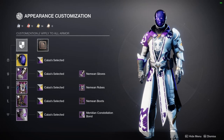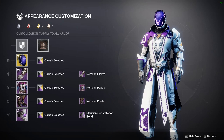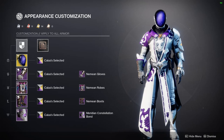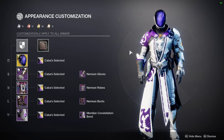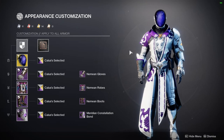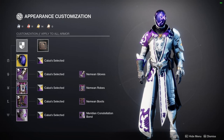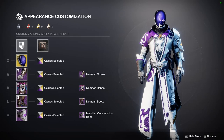The biggest part I like about this shader is that the purple on it really matches with the Astrocyte, and that's what I like to try to do. It's hard to find things that will match with the Astrocyte sometimes — that's the biggest challenge when styling your Blink Warlock. This is a really good shader for matching with the Blink Warlock; it's a slightly different shade of purple but it still goes really well.